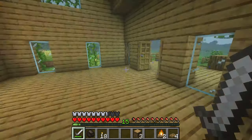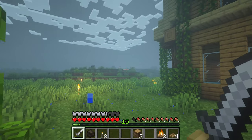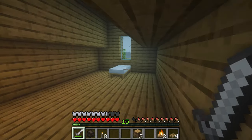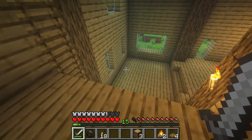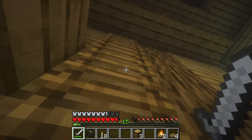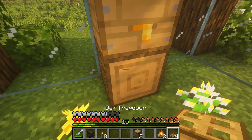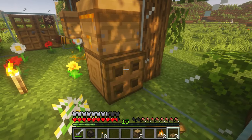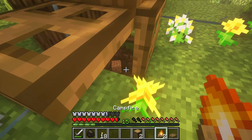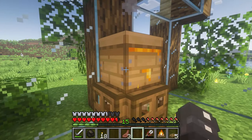It's a thunderstorm — did it hit my house? I think it might have hit the rod actually. Well, my house isn't burning, so it definitely hit right next to my house. It works, yay! Now let's try the campfire setup — I'm thinking just putting trapdoors down and then putting a campfire under them. Now I have a permanent setup. This should work!